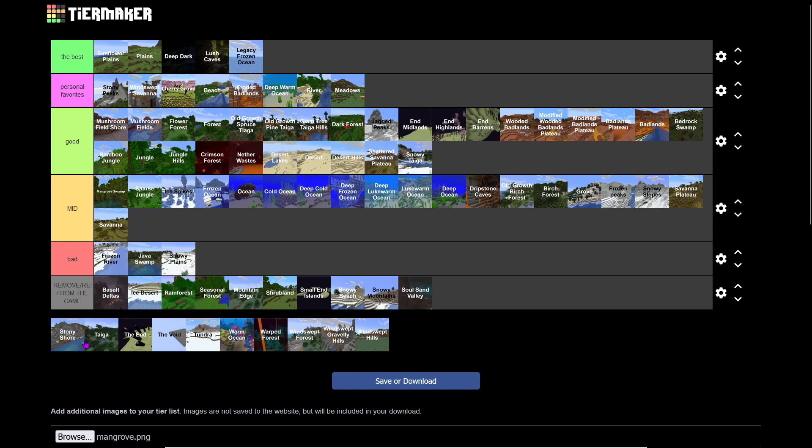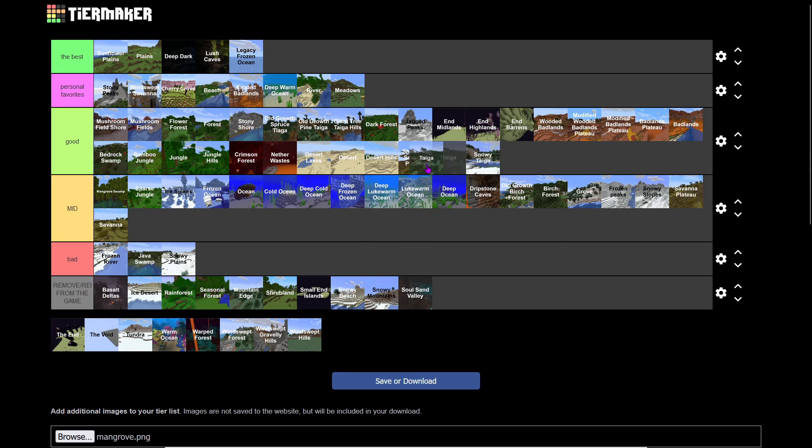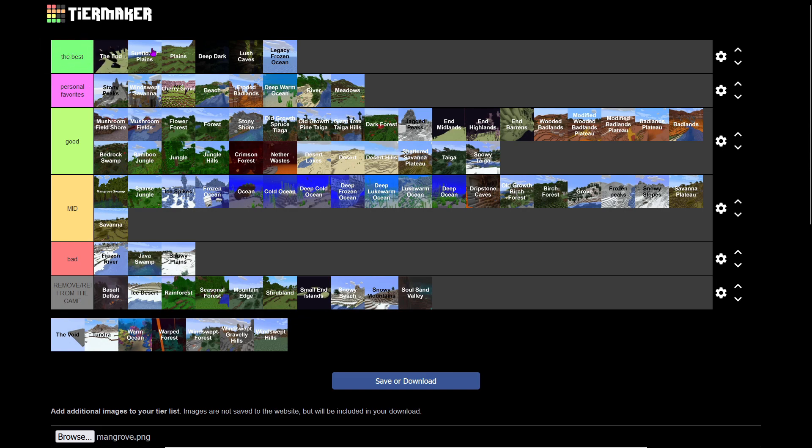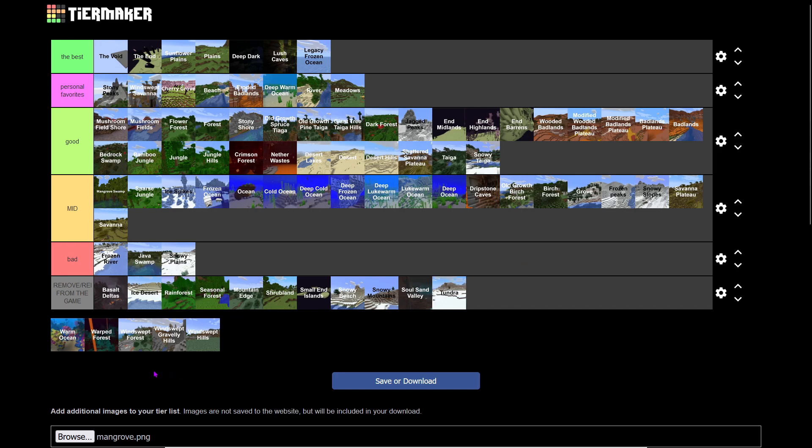Stony Shore is really good to spawn on — gives you so much coal and iron. Taiga is better than Snowy Taiga because it's not snowy. The End is literally the best biome because, well, it's the End — though the void is underrated and ends so many hardcore worlds. Tundra — please remove this from the game. We hate it so much.